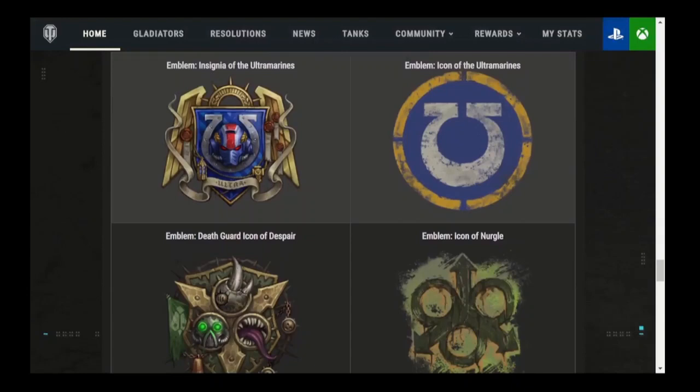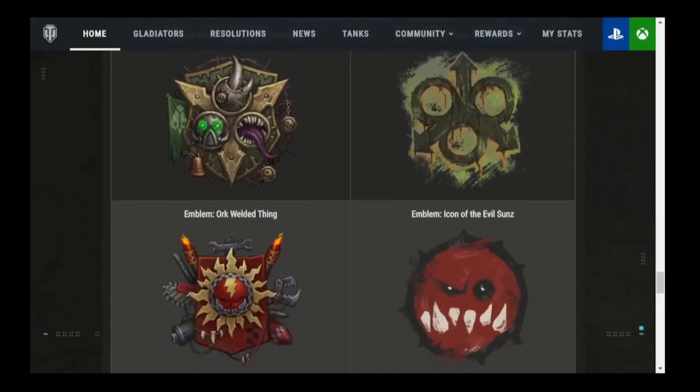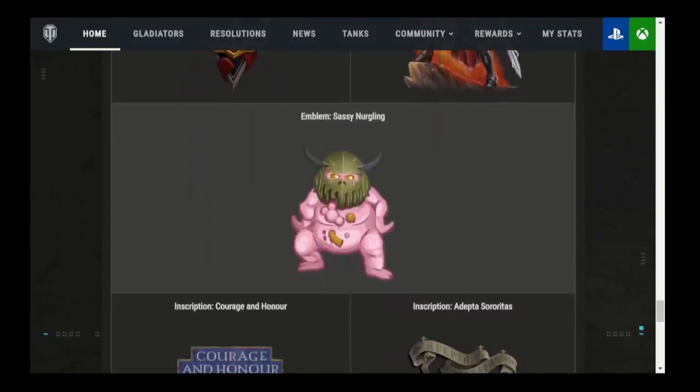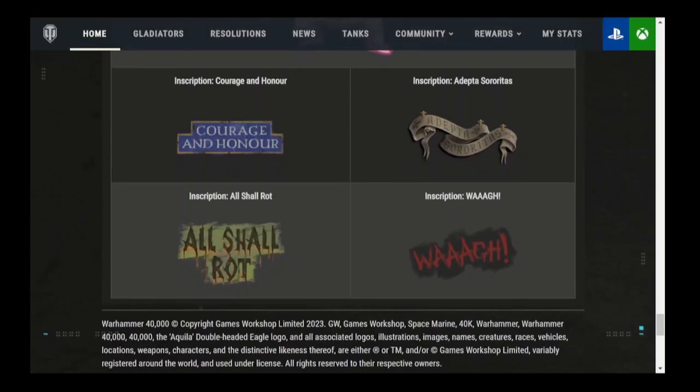Greetings and welcome to another excellent World of Tanks video. What you're seeing here are Warhammer emblems — we have Ultramarine emblems, Death Squad emblems, Orc emblems, the Ecclesiarchy's Hand of Vengeance, Sister Lucia, some pink weirdo Orc I guess, plus other inscriptions. These are all excellent items to add to your Warhammer collection.